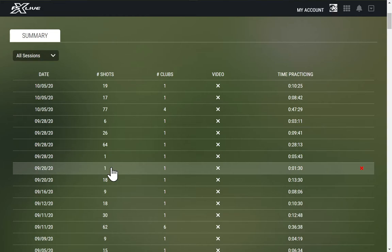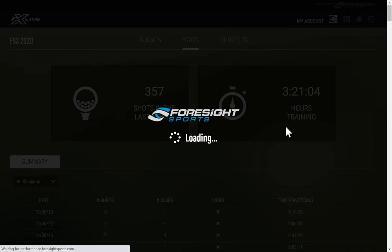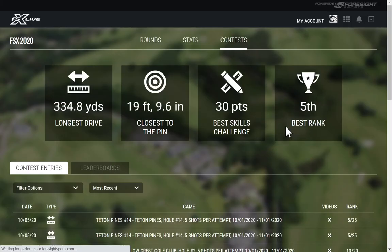This is very similar to the E6 portal for those of you who are E6 Connect users — this is just the Foresight Sports version of it. A few other options inside the portal are the Contests. When you get into contests, the home page shows a quick summary of your best results during specific competitions — for example, my longest drive from a competition I entered yesterday, which I made a video about. It captures your longest drive and closest to the pin results.